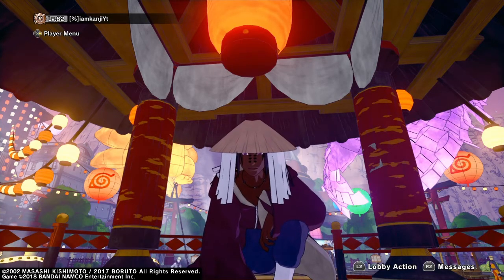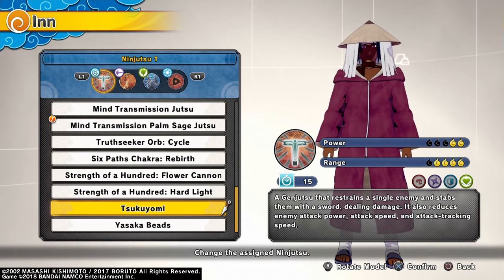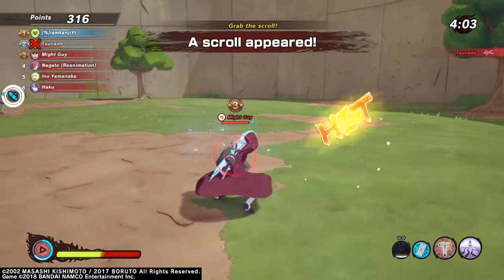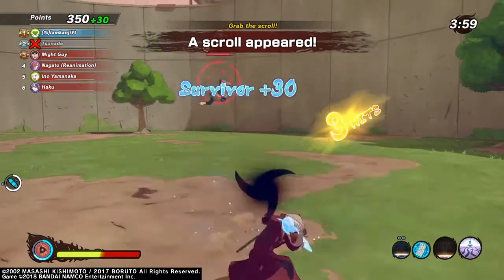For the first jutsu we have Tsukuyomi, and it's not like mind transfer — you can also combo into this jutsu with any other jutsu that you want. Basically like Yasuke B's, it actually does a lot of damage; it takes down half of your health with the jutsu, and when you pop it, it does little bits of damage as you can see.